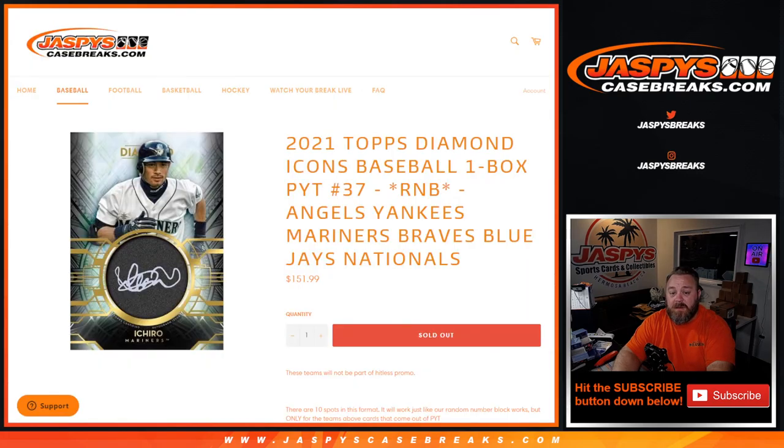That is the random number block randomizer for 2021 Topps Diamond Icons Baseball, One Box, Pick a Team, Number 37, Random Number Block — Angels, Yankees, Mariners, Braves, Blue Jays, and the Nationals. There is one more random number block to do, and then that'll unlock the break itself. I'm Sean, JaspiesCaseBreaks.com. Thanks for hanging out — we'll see you next time.